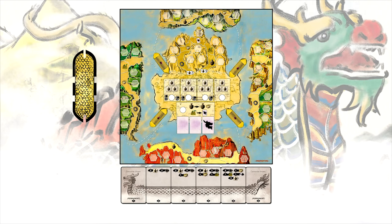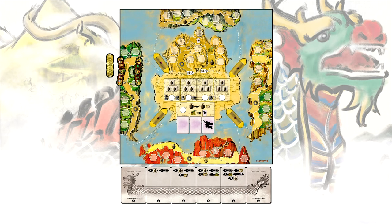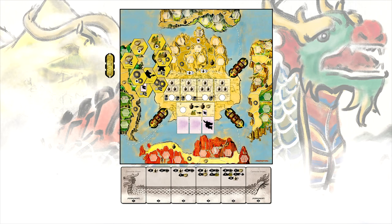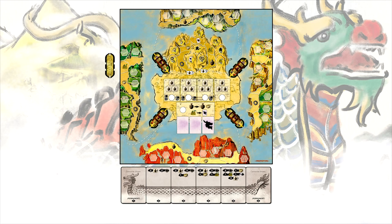Shuffle the boat toppers and place these in a face down stack near the board. Place one boat topper from the stack on each of the 3D boats. Mix the Wisdom Hex tiles and randomly distribute on the 10 hex spaces on the central island. Then mix the farm hex tiles and randomly distribute 28 of these on the outer islands.